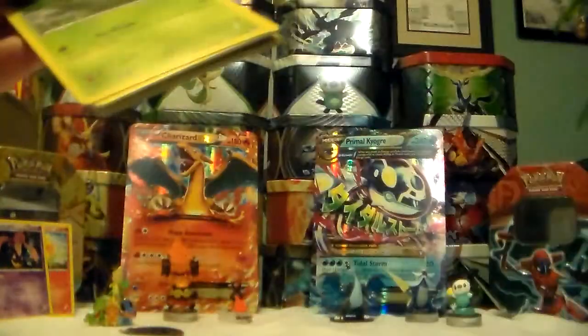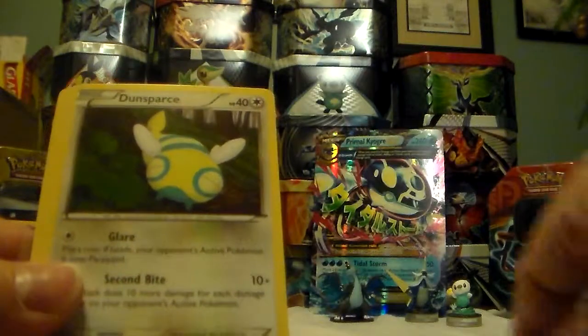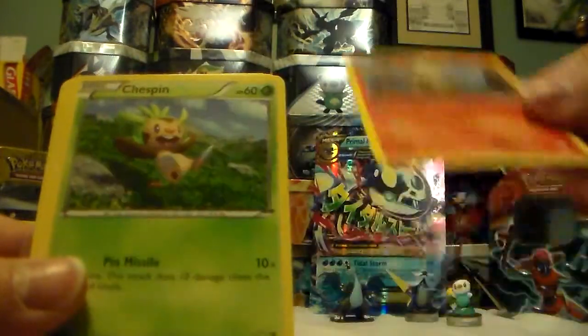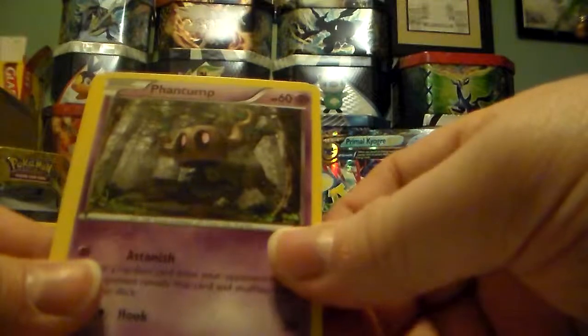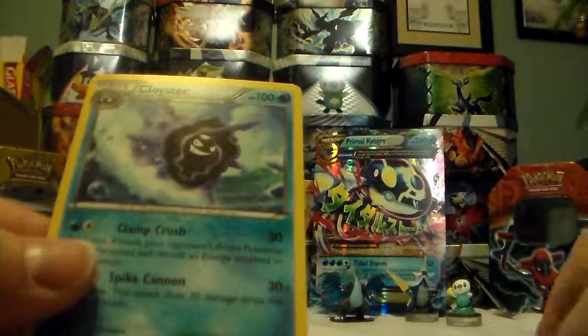Now our X and Y pack. Here's the code. We got Roller Skates, Dunsparce, Braviary, Chespin, Inkay, Venomoth, Lumineon Bay, Pumpkaboo, Jigglypuff, and then Cloyster.